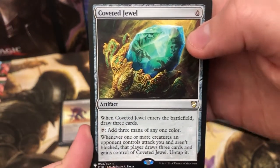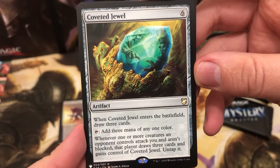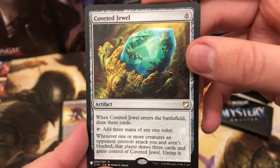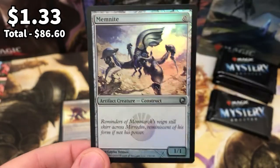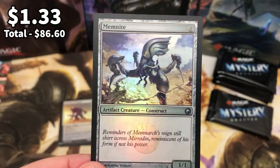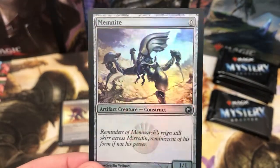They clearly like printing Sorin and it is still worth quite a few quid. And Coveted Jewel - draw three cards, add three mana of any colour. A lovely wicked rock there. And Memnite, a 0/1 that is probably worth one dollar at most.